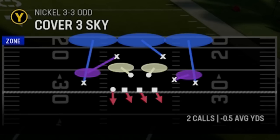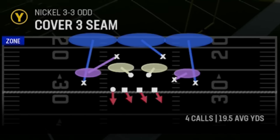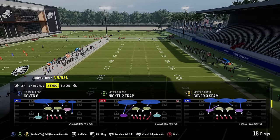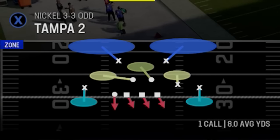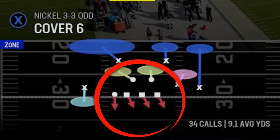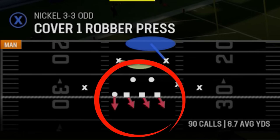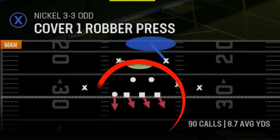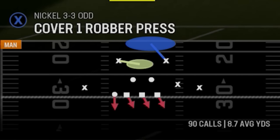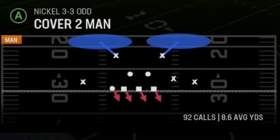He flips the play and then runs a lot of cover three — I'm guessing probably the cover three seam. This setup is universal as far as coverage: you can use cover three seam, cover six, Tampa two, cover three sky, or cover three cloud. Basically any coverage where you see the defensive line and linebackers aligned the same way in those particular setups will work.